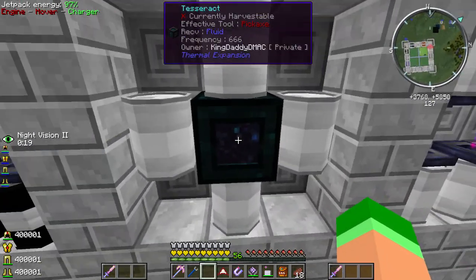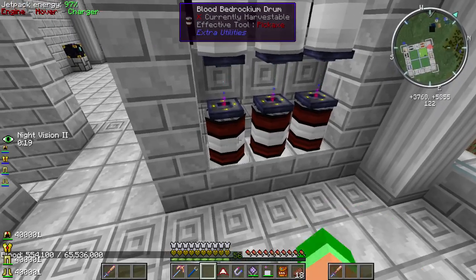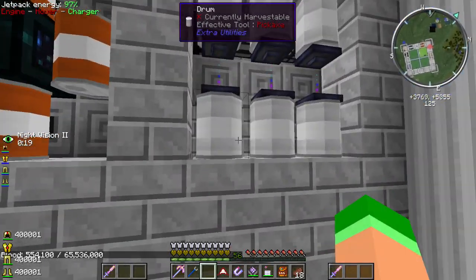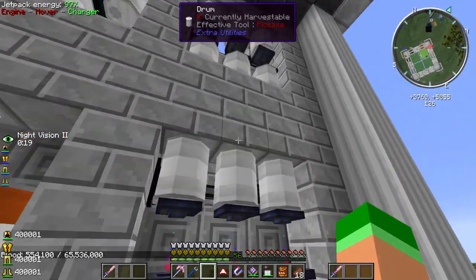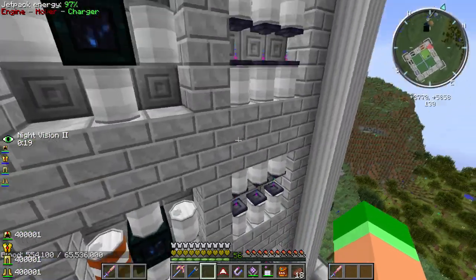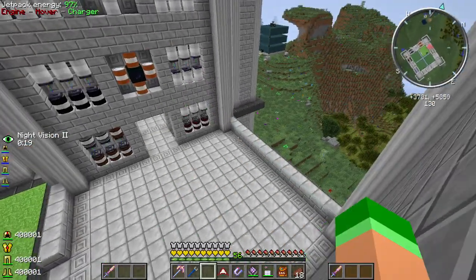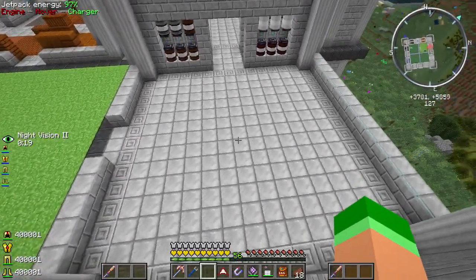We're getting a good amount of blood too. This is honey - we still haven't got any honey. And this one is sludge. I think those two might be mixed up anyway. It looks pretty cool, this is a little better temporary setup, I cleaned up the room a little bit.